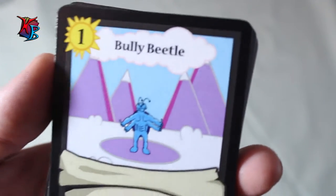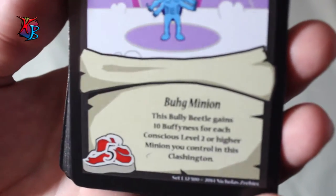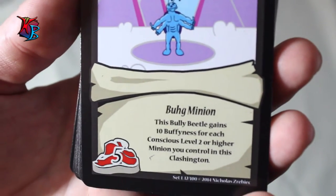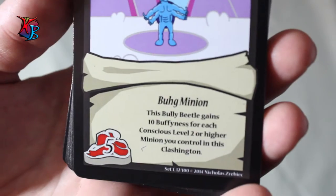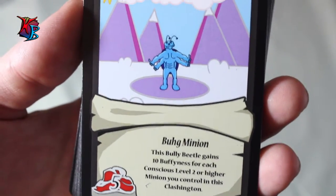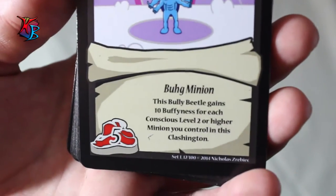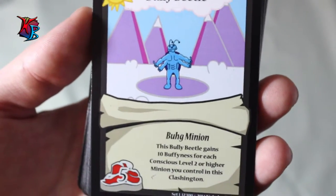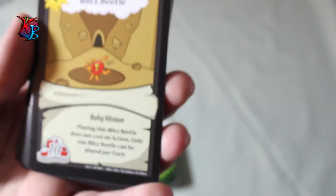Bully Beetle is the final one of the bug trio alongside Bugging and Blitz Beetle. It's a level 1 bug minion with only 5 buff, but its effect compensates: this Bully Beetle gains 10 buff units for each conscious level 2 or higher minion you control in this Clashington. In this deck, where you obviously have high-level minions, this guy can easily become a 25 buff level 1 minion, so keep him in mind when playing the bigger guys.